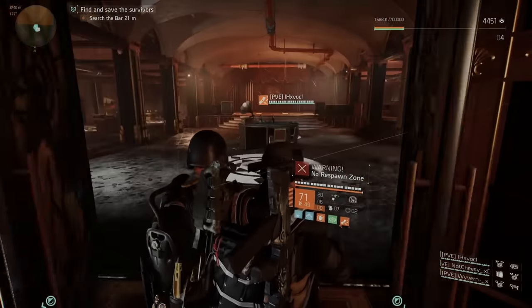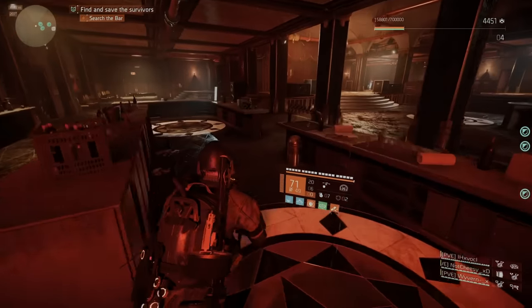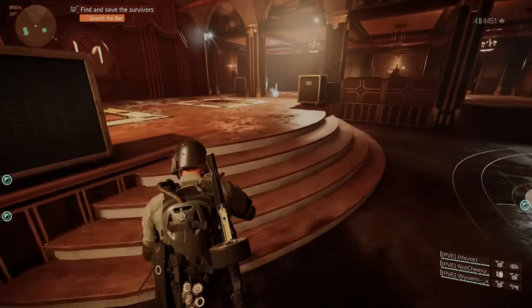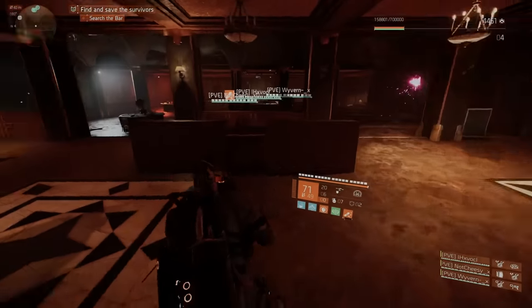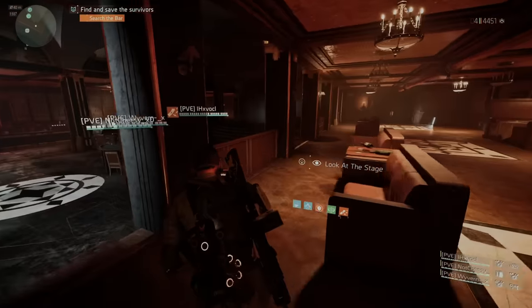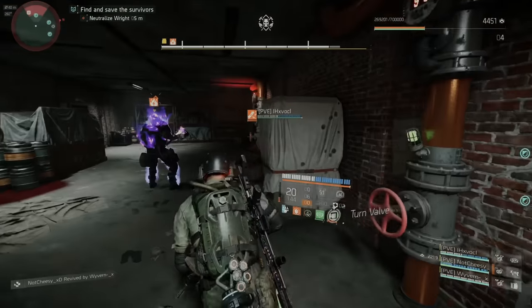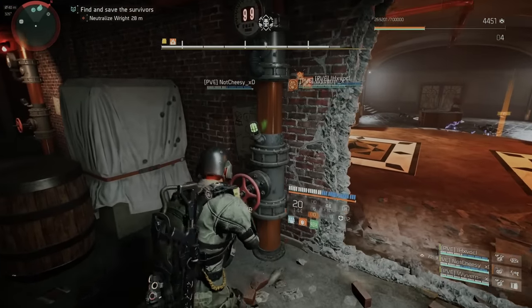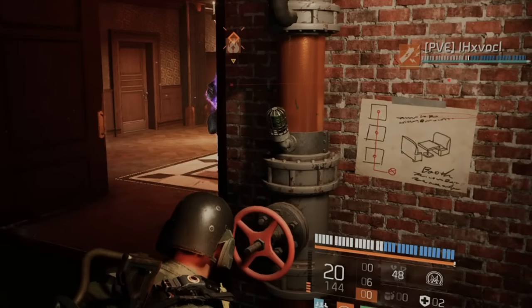For the bar boss, I split the area into four sections. Right in front is the dance floor, then the bar room with big circles on the ground, the stage area, and the seating area. Those circles are where water drops down — this cools the boss, allowing you to deal damage. You need to get him under the sprinkler system. The switches are located in the room where the boss spawns.